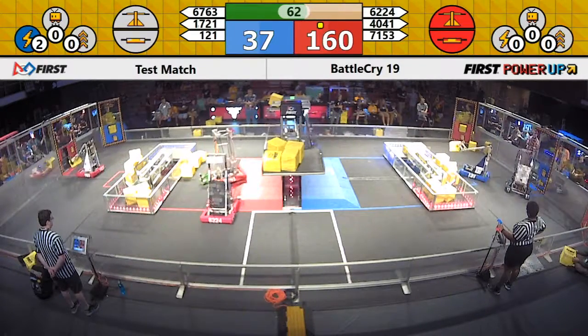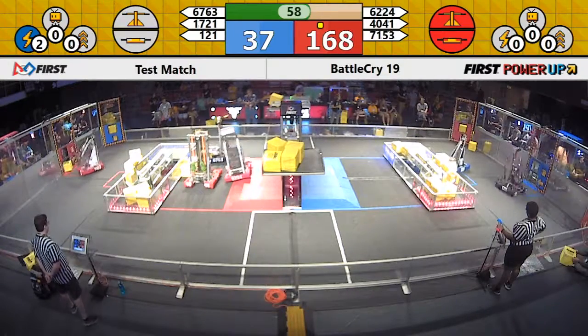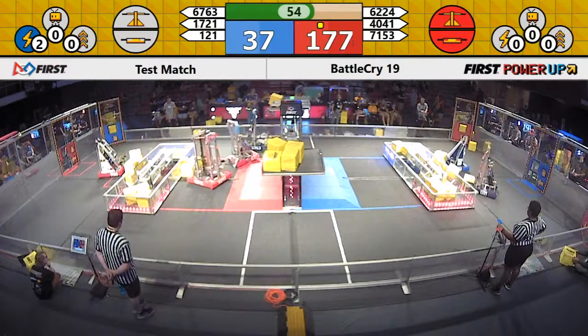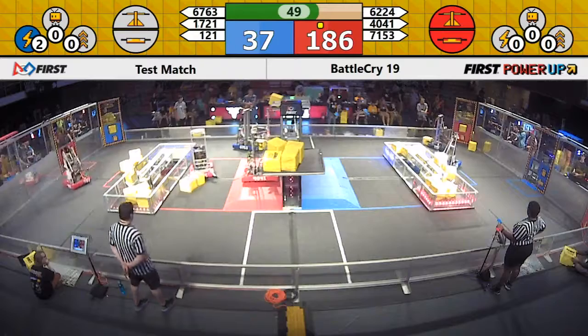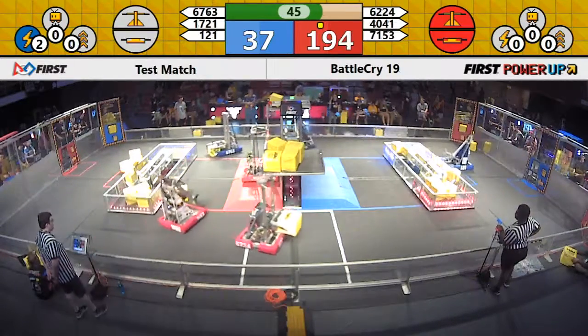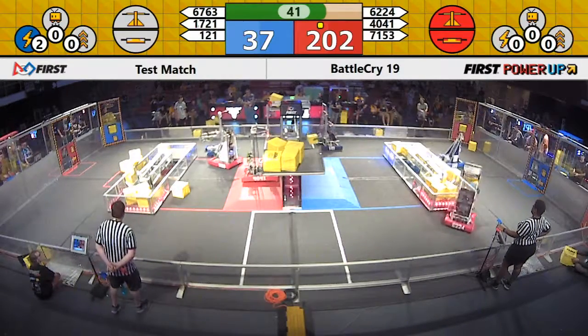40-41 defending now, putting another power cube into their switch. Red Alliance is building up a reserve of power cubes near their vault. Looks like they are starting to load up and levitate. 67-63 going high. Meanwhile, 45 seconds remaining. 40-41 feeling very confident — they are already in position to climb.